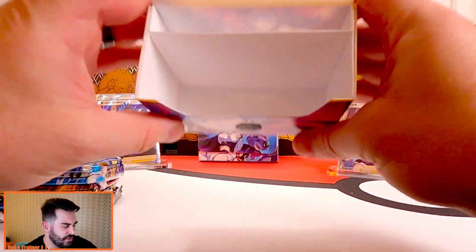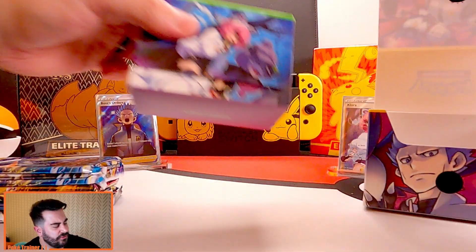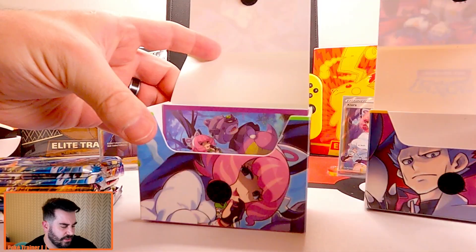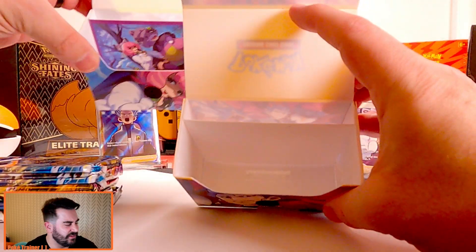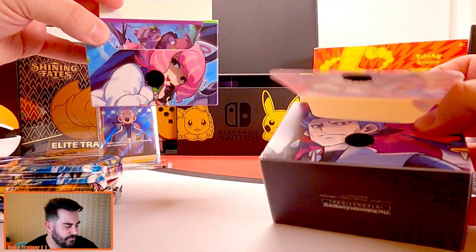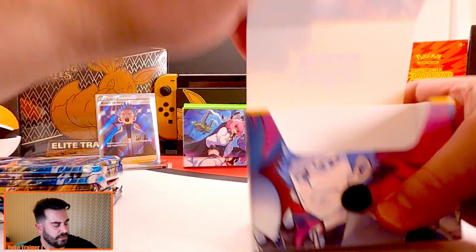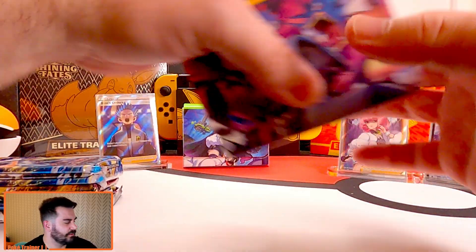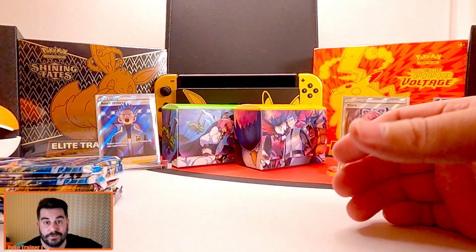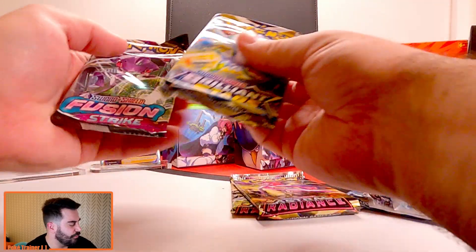That's kind of a shame — it's all white inside. That's boring. Why didn't they do it like Clara? Were they supposed to? Did I get a box that's not complete? How boring. I'm going to have to research that and see if I got a bad box. So we should have three Silver Tempest, two Astral Radiance, one Brilliant, one Fusion.